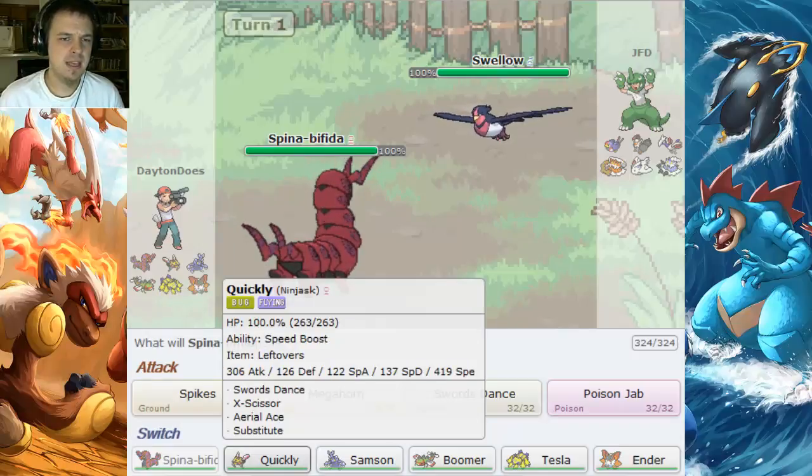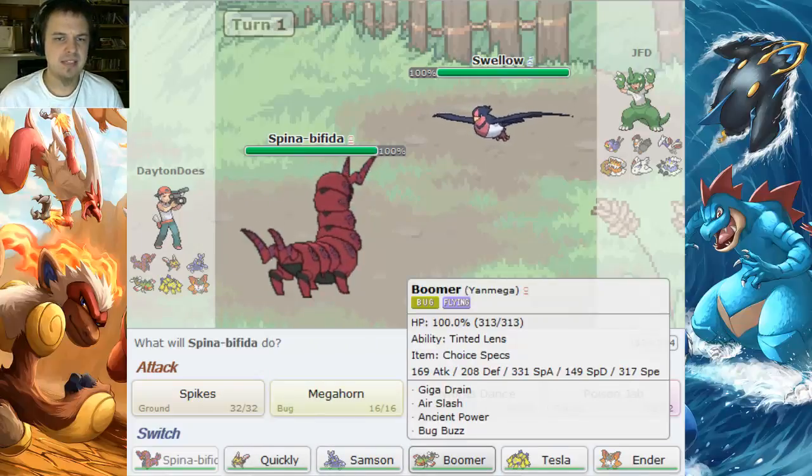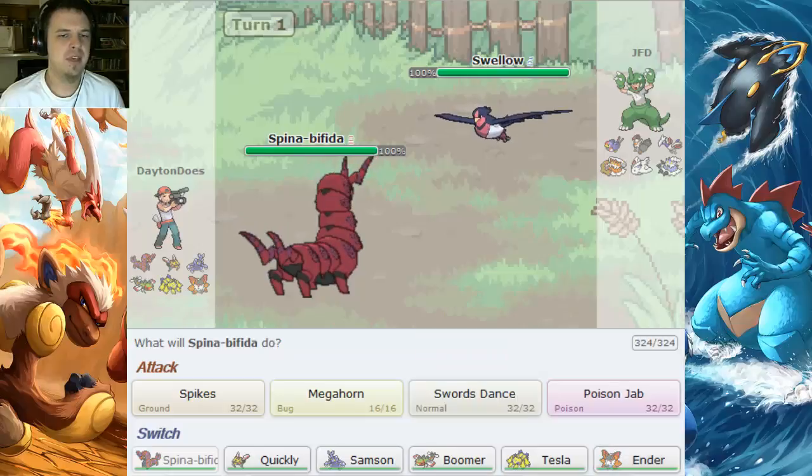I've got a Lead Scolipede, a Speed Boosting Ninjask, a Scarfed Up Heracross, a Specs Yanmega, as well as a Specs Galvantula, and then Ender, the Bulky Volcarona.